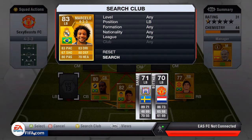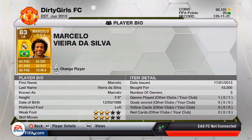Left back we're going to have Marcelo. I bought him for about 44,000 coins. He's got 83 pace and 83 dribbling, which is pretty surprising for a left back of his stature. When he comes upfield to help with the attack you need people who can dribble with the ball. He also has 80 defending which is really good, so I think he's a pretty decent all-round player. Let me know what you guys think.